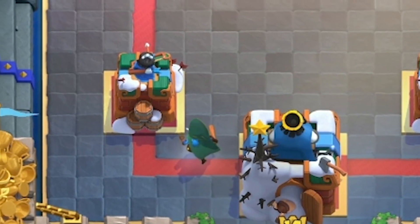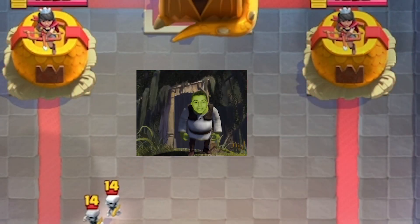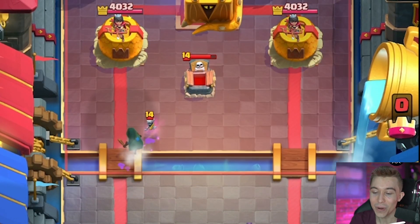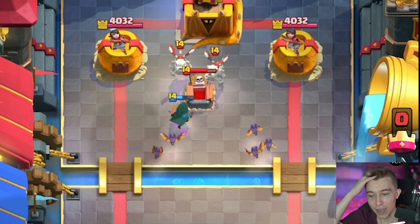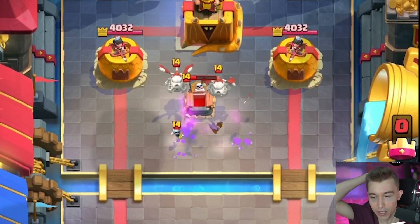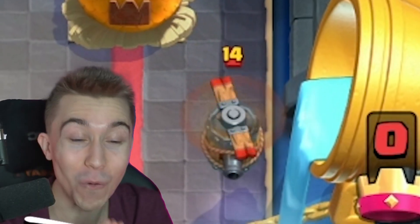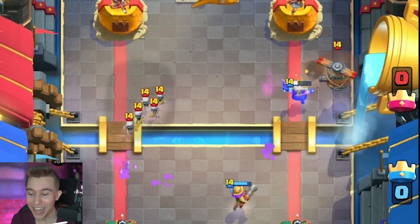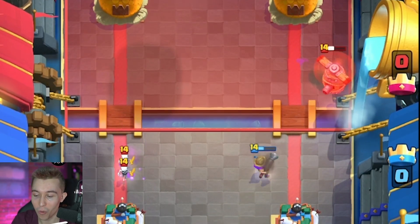I'm going to go for Wall Breakers whenever we get the opportunity. Are we going to get the redemption arc against Lava Hound? It has to happen here. This is definitely going to be the exact same deck that we played against, right? It's going to be Skeleton Dragons cycled with Tombstone out of cycle. Maybe we can go for a Musketeer here. Redemption arc, baby! Let's get stronger — we're in the fighting arena, leveling up our skills, and now we are ready to show you guys what we're made of.